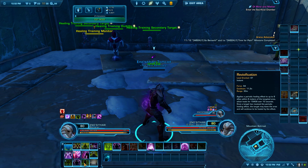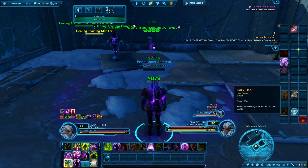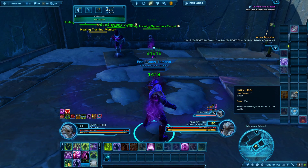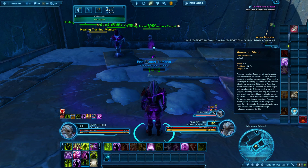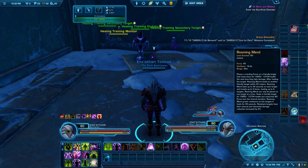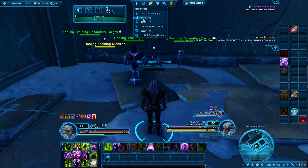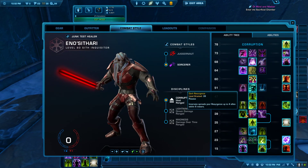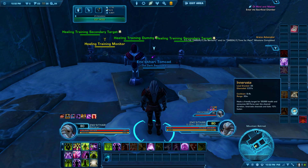For example, in that case you might use an instant Revivification propped by Resurgence, then quickly Dark Heal somebody. Other than that, you're going to be using Resurgence into Roaming Mend. You'll also want to regenerate your force. The reason we grabbed level 39 is because Innervate will spread your resurgence to other targets, so resurgence becomes a slight AOE heal as well.